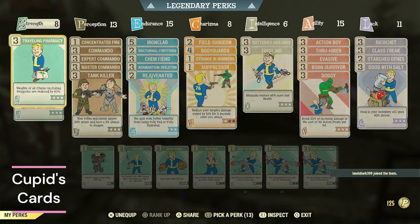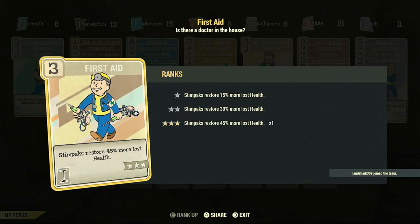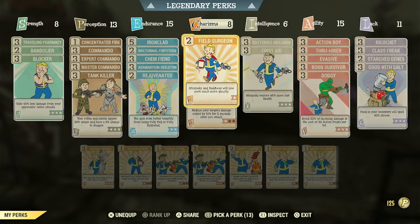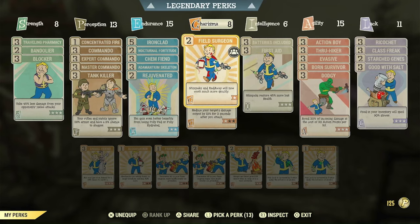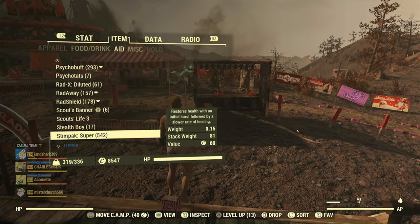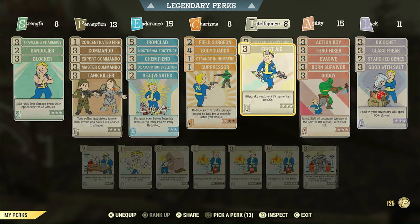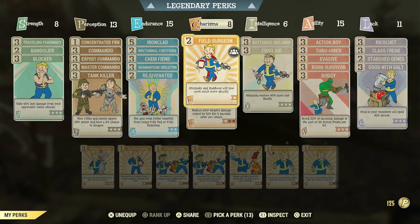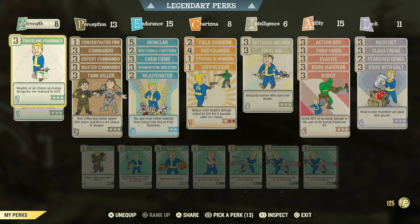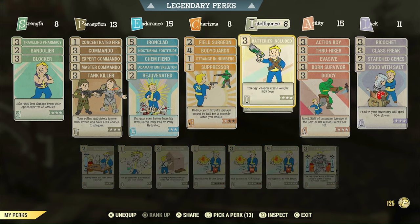I have Traveling Pharmacy, which reduces the weight of chems. This is important because I'm going to be using Born Survivor, First Aid, and Field Surgeon as a three-card combo. When Born Survivor procs — when my health falls below 40% — it'll pop a stim pack. Because I only have super stims, it'll pop the super stim, which restores 45% more health and works more quickly because of Field Surgeon. And of course, super stims are a hundred pounds, so Traveling Pharmacy will help me be able to walk.